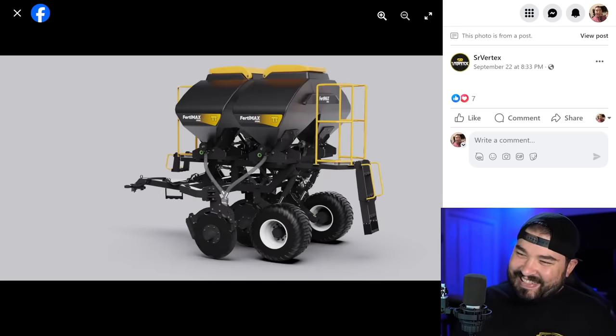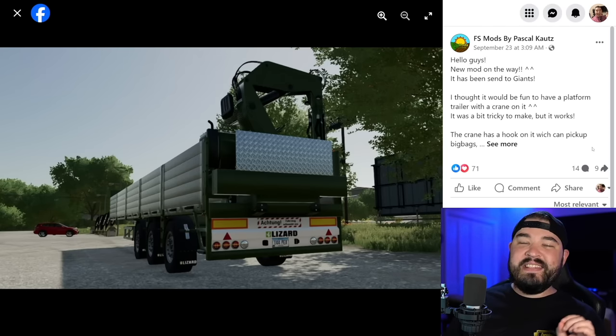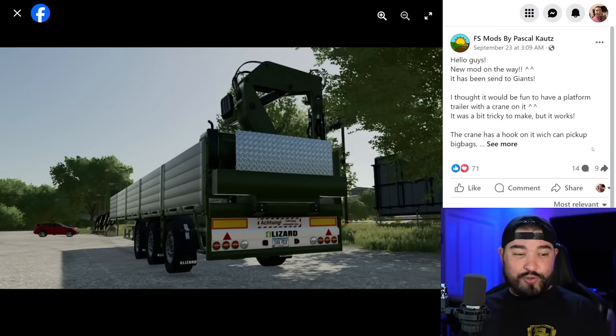From Pascal Counts, there's a new mod already with Giants awaiting testing — this is the Lizard platform trailer. This version specifically has a crane on the very back that can pick up big bags, pallets, and things like that. It will be for all platforms, and Pascal says the crane was quite tricky to make but it turned out awesome.